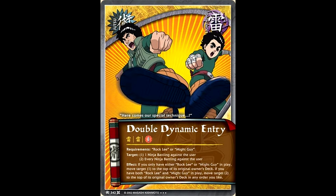Then finally they got Double Dynamic Entry. If you happen to have either Rock Lee or Might Guy in play, you can take one of the ninjas battling against you and put it on top of your opponent's deck. But if you have both of them in play, then you take your opponent's entire team and put them back on top of the deck. Who knew that Rock Lee would become the face of removal in lightning? That's crazy.